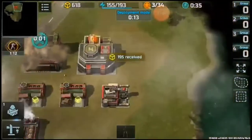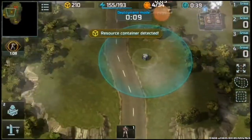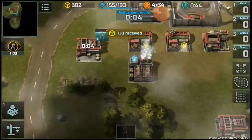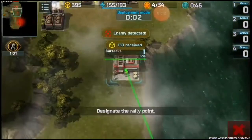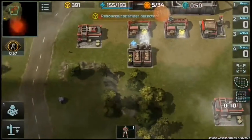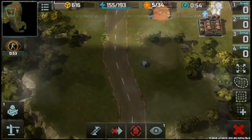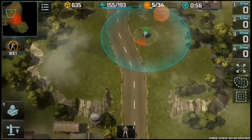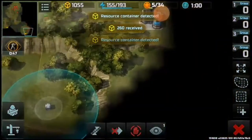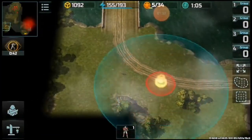There we go. Get that cargo container. Scouting — get them riflemen out there, grab as many of them containers as you can. Looks like we've already found the enemy here. Make him turn around and go back. So we're going to be getting as many of them containers as possible, by the looks of it, using just riflemen.